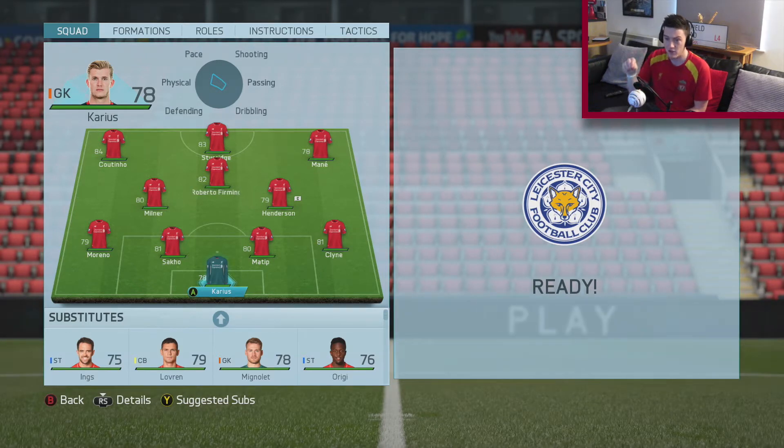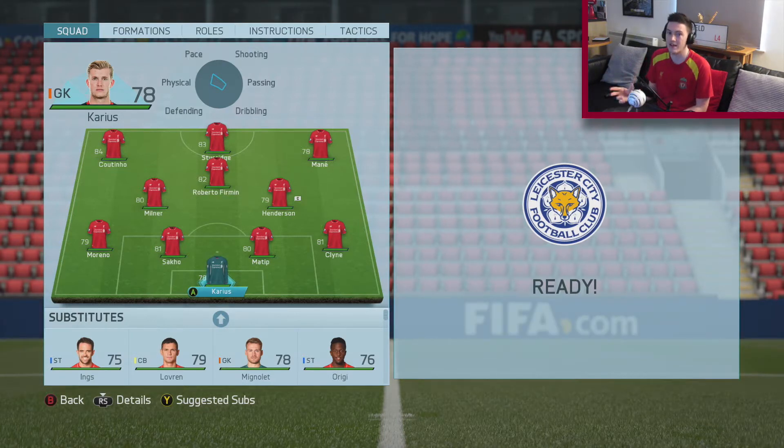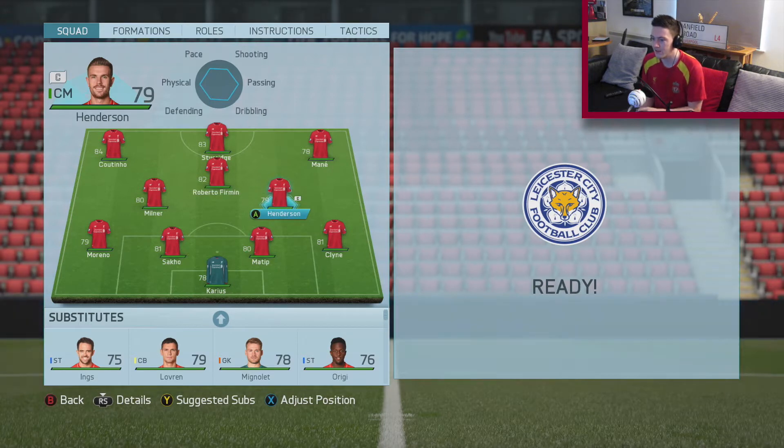In defence, I've gone for Moreno as the left-back. I've got Klein as the right-back. I've gone with Matip and partnered him with Sacco. Now I know Sacco hasn't actually played this season — he's not actually injured, it's just Jürgen is refusing to play him for some reason. So this is my beg: please, Jürgen, if you're watching, play Sacco. We need him. In midfield, I've gone for Henderson, Firmino and Milner.